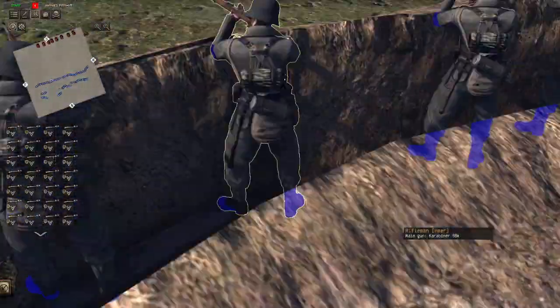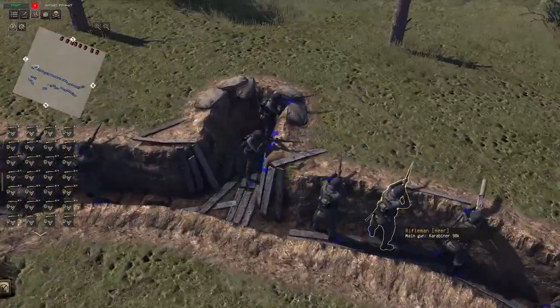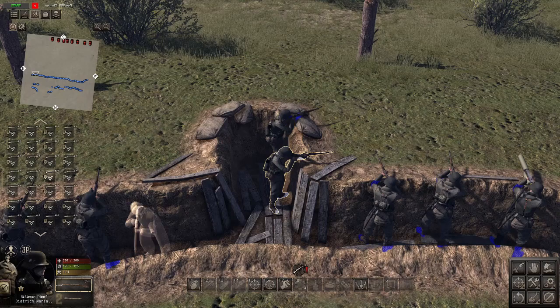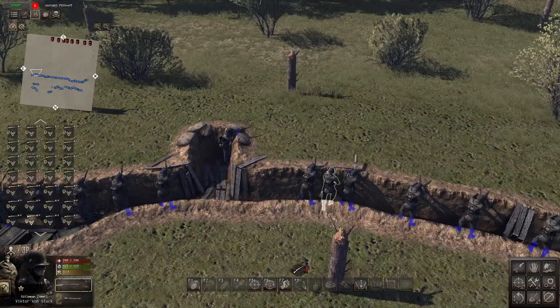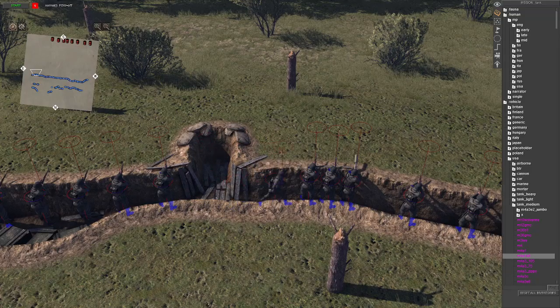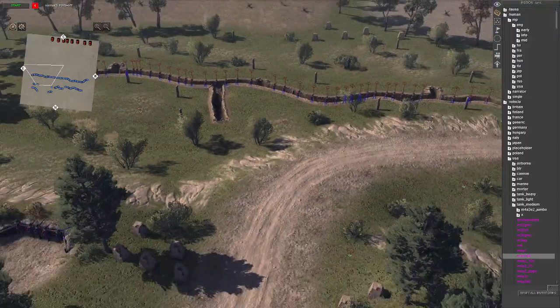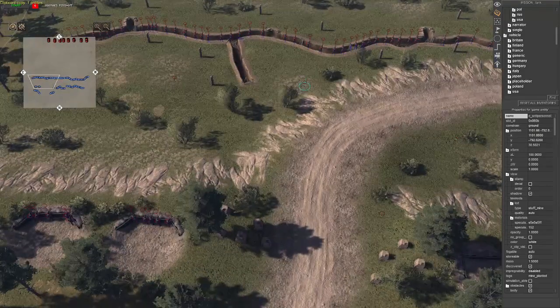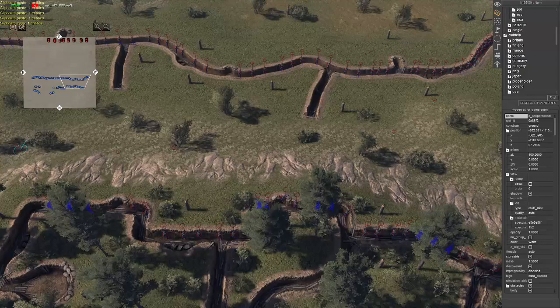I already had this set up. Basically, these soldiers are all here and they're all prepared to fight. Let me move you so that you're in a better position. There's no tanks, even though the mission's called tanks, but whatever. There are some mines that I'm going to scatter a few more around, just for the simple fact that I don't think there's nearly enough.